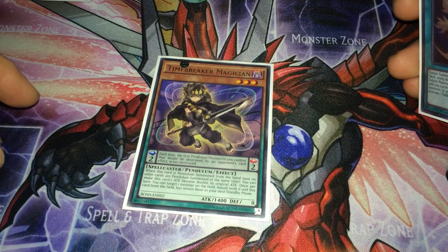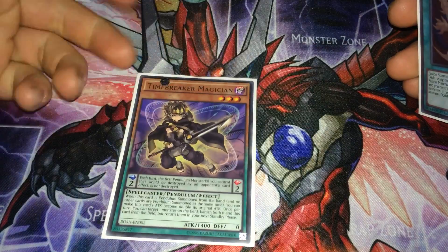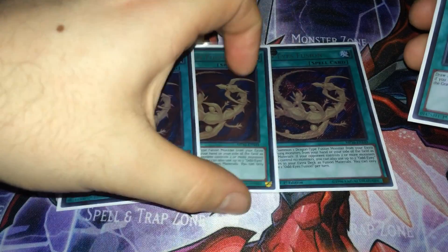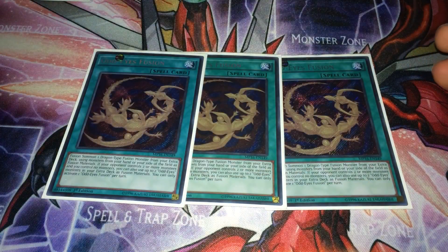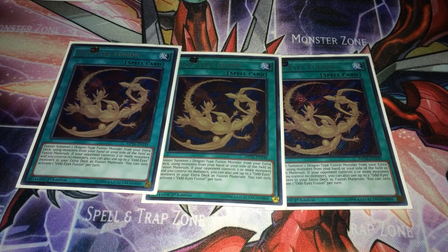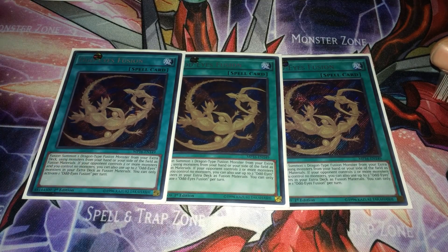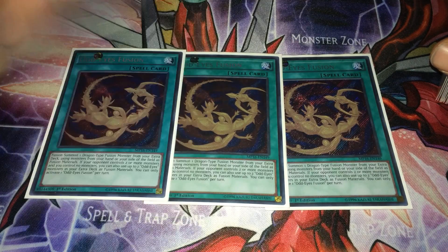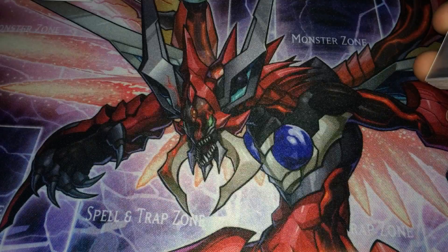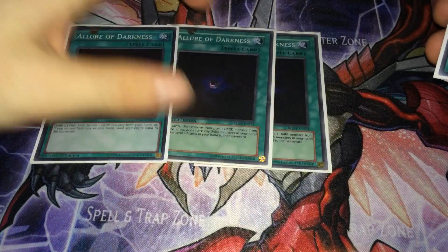I run three Odd Eyes Fusion. Odd Eyes Fusion is searchable with Sky Iris, but you're going to want to search your scales and Odd Eyes Persona, Mirage, and Phantom first, so you won't often get time to search Odd Eyes Fusion — you'll want to draw it. Basically first turn you can get Odd Eyes Vortex Dragon out, or you can use it for Starving Venom Fusion Dragon later on.